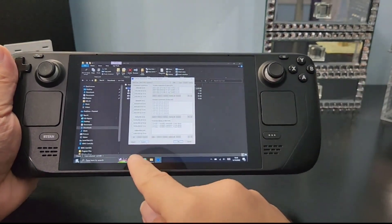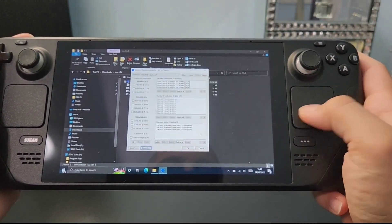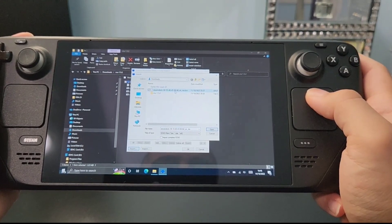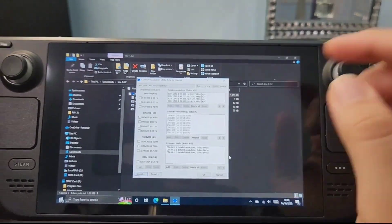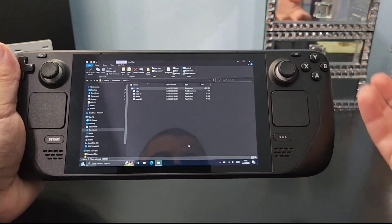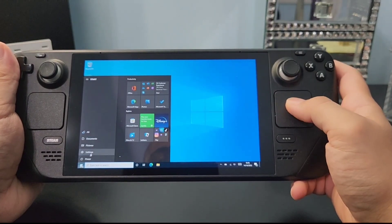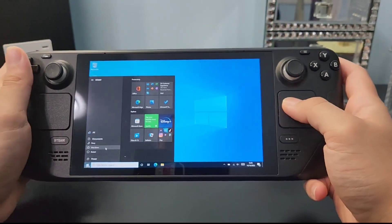Now go to Import and find the other file included in the ZIP — the Steam Deck frame rate settings file. Press Open. It will load up the Steam Deck settings. Once the settings are there, press OK, then restart your Steam Deck for the settings to take effect. After the restart, you'll have all the refresh rates you need available in Handheld Companion.